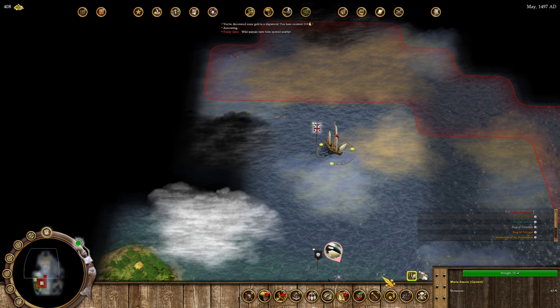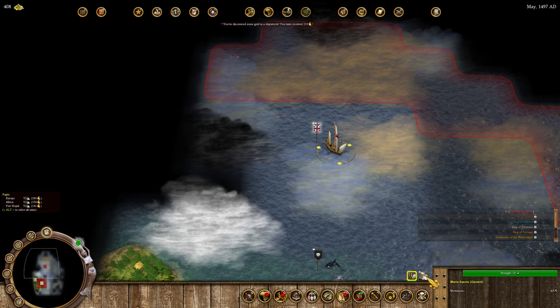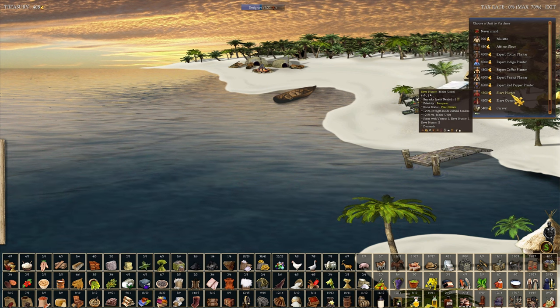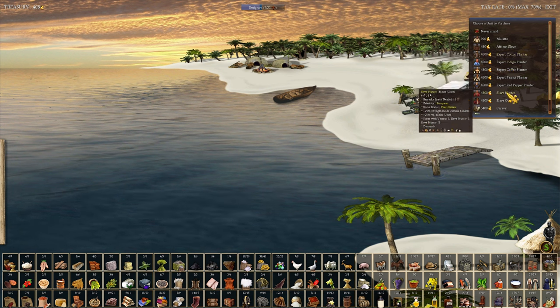Sadly there was a shipwreck that when I founded the Pearly Gates it popped that goody hut but didn't get the indentured servant they usually get. We got 219 gold so we have 408 gold now. If I were to sell this sugar that would give me 260 gold. There's also the market of Africa where you can buy slaves - they have a whole economy associated with them with slave hunters, overseers that increase production, and runaway mechanics.